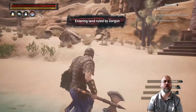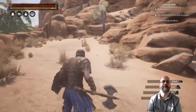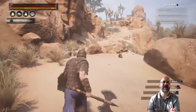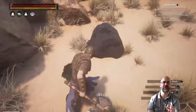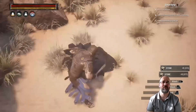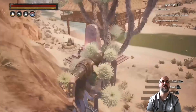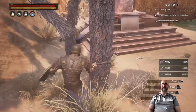Entering land ruled by Gorgon. Later on, our next episode will be us trying to get to the Dregs — a temple with a lower level area. I'm not 100% sure how to get to the lower level, but I'll figure it out. I might jump back down again and get some wood. The base is starting to come along nicely — I'm quite chuffed with how it's turned out.